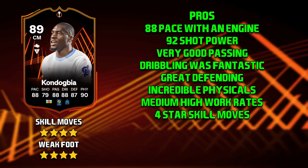Onto the pros for Kondogbia: first of all his 88 pace. With an engine it does make him controlled lengthy, which makes him really good and really fast. He is normally mostly lengthy, but controlled lengthy is far far better. Then his 92 shot power — because he has power shot plus, it's just absolutely deadly.